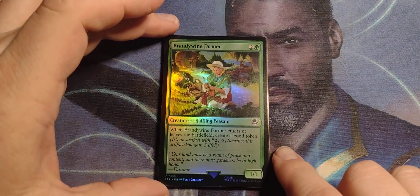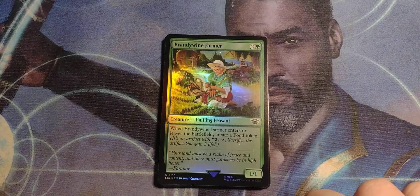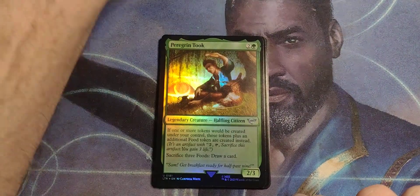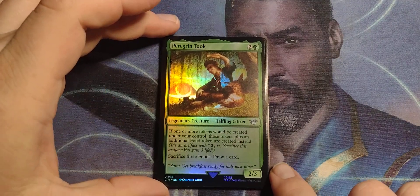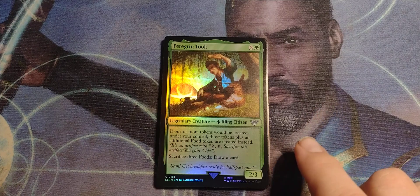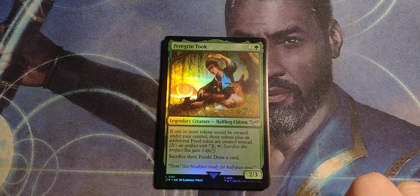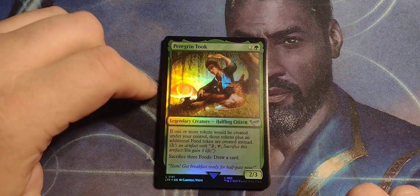Brandywine Farmer. Two and a green. Halfling peasant, 1/1. When Brandywine Farmer enters or leaves the battlefield, create a food token. Peregrine Took — Fool of a Took. Two and a green, legendary halfling citizen, 1/2. If one or more tokens will be created under your control, those tokens plus an additional food token are created instead. Sacrifice three foods, draw a card. I like that one — it's actually really good.